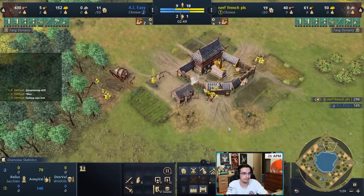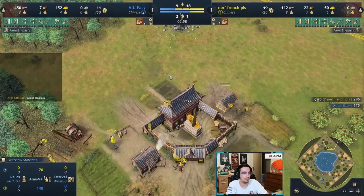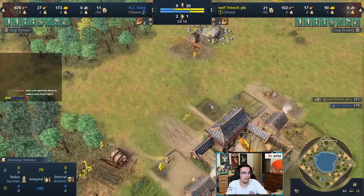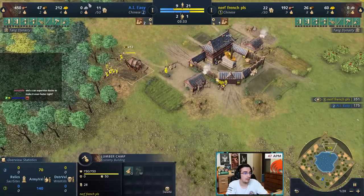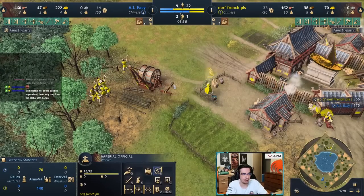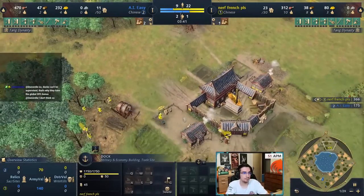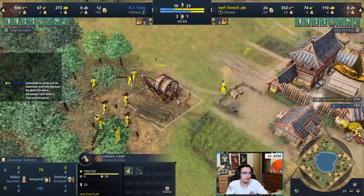Workers are dropping 12 wood per trip — you just got 10 extra wood out of thin air. Build another house then build a mining camp. Eight on wood, three on sheep, now build the gold mine and send either three or four villagers. Whenever the tax amount reaches 40, pick it up with the Imperial Official, drop it off, then return to supervising the lumber camp. Note: you cannot supervise docks or town centers.